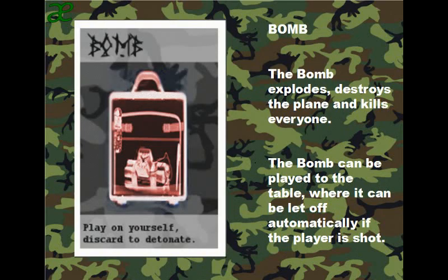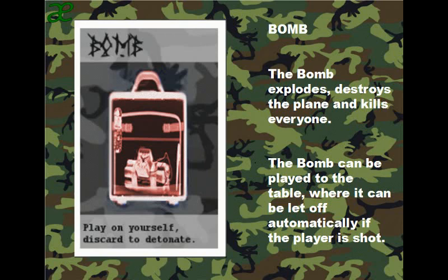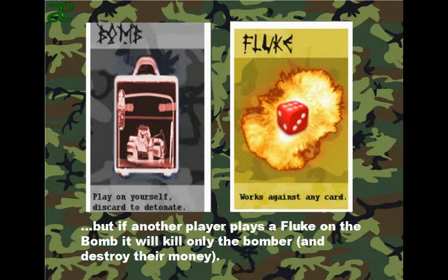Bomb: if you play the bomb, it explodes, destroys the plane and kills everyone. The bomb can also be played to the table, where it can be let off automatically immediately after the player is shot. But if another player plays a fluke on a bomb when it's let off, it will kill only the bomber and destroy their money. A bomb and a gizmo or fluke together make a time bomb, which gives everyone time to jump if they do so immediately.